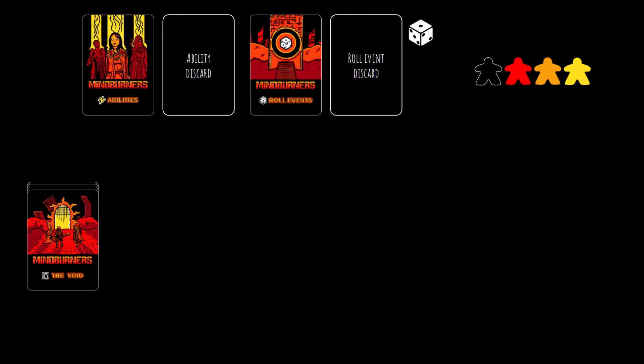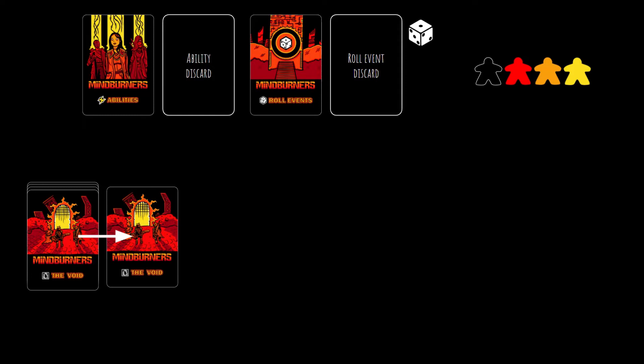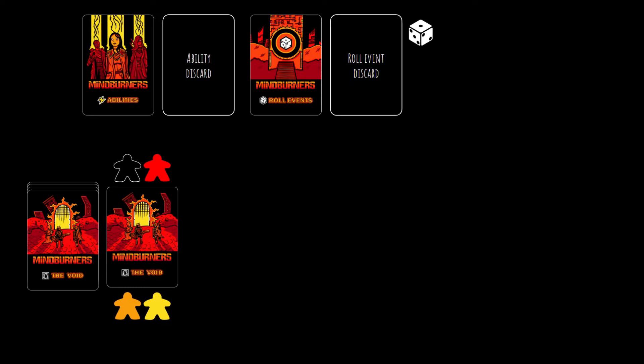Let's look at running the void, which is where most of the action happens in this game. Start by placing the shuffled void deck between all players. Then draw the top card and place it face down next to the deck. Place each player's token next to this card, indicating their position in the void, and then the run begins. Flip over and reveal the first void event card. All players must resolve this initial card before proceeding. Before we go further, I want to briefly go over the 3 types of cards you're going to see in the 10-card void event deck.